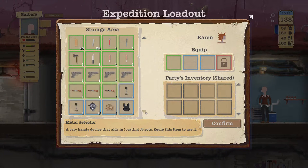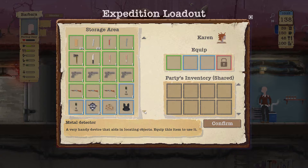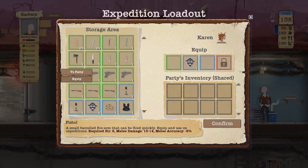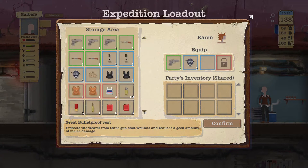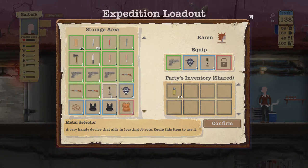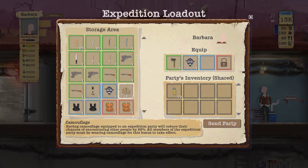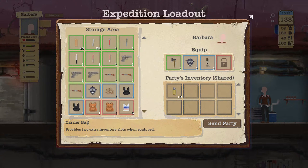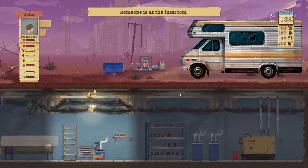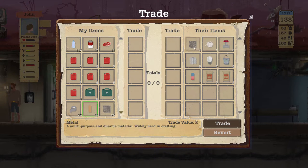Do we have any ammo? I don't think we used any last time. Oh wait - we have 19 bullets. We didn't use any at all last time. Equip one of these, equip one of these. We're going to get extra metal - confirm. Let's grab a hatchet, a mask, and a metal detector as well. We're going to send both of you on your way in the van - go do your thing.